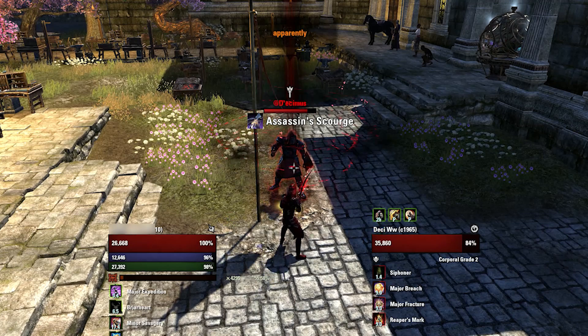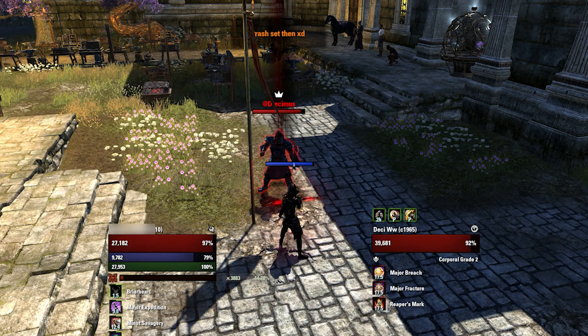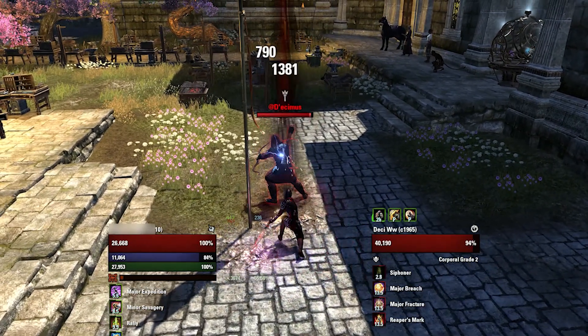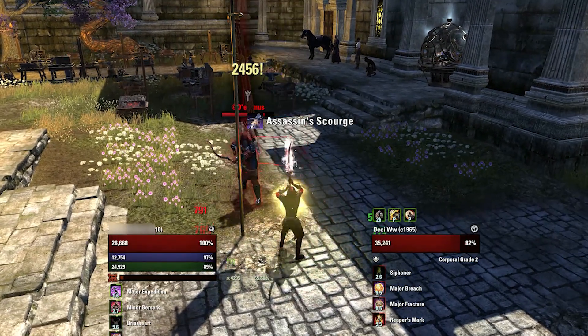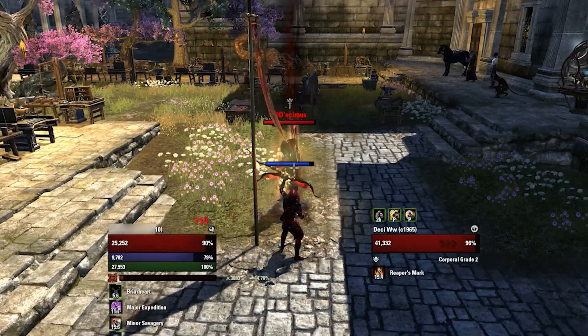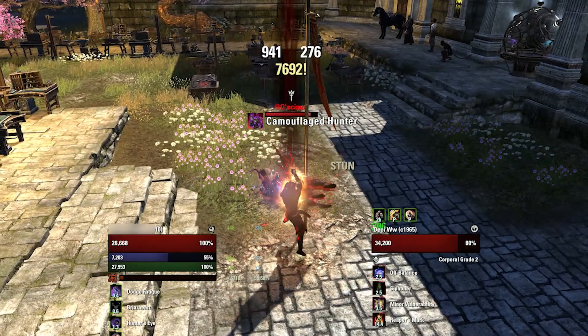Another clip shows Desimus again on a 28k resistances Stamsorc with 38k health, 2k impen, and minor protection — so he's almost resistance capped. And what's going to happen is I smack him with 40k: a 15k impen cap into a 17k bow. That's the damage output you have next patch.